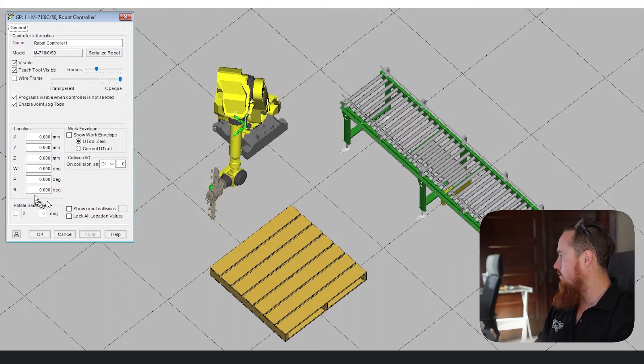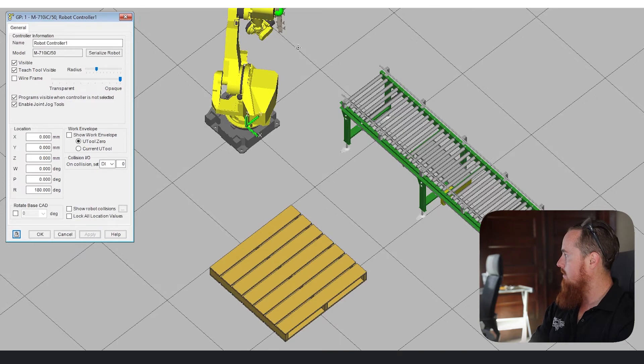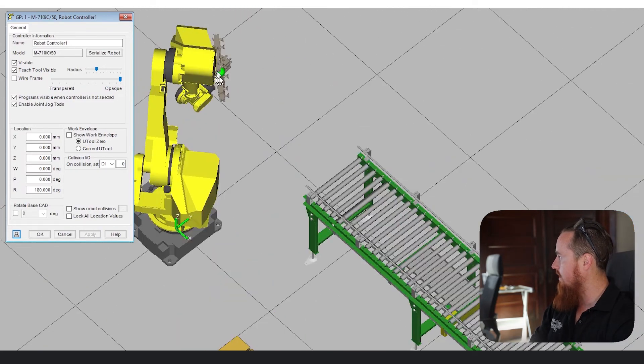If you notice you can't reach coming across this way, it's because your robot is probably turned around. So just click on your robot or whatever object you want to manipulate, and for this particular object it's the Z we want to rotate about Z. You have your X, your Y, and then your Z. So we're going to go ahead and put in 180 degrees, hit Apply, and notice the robot is flipped around to the other side. Now the front of the robot is facing our conveyors.